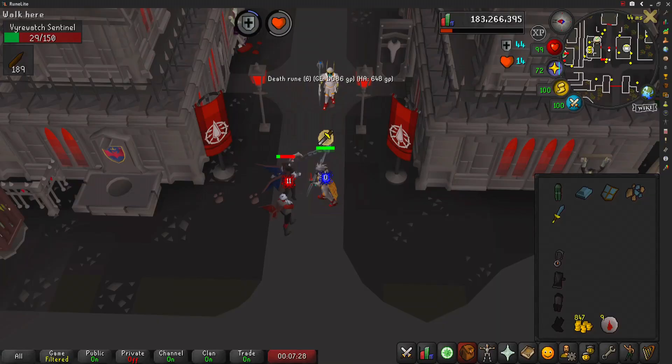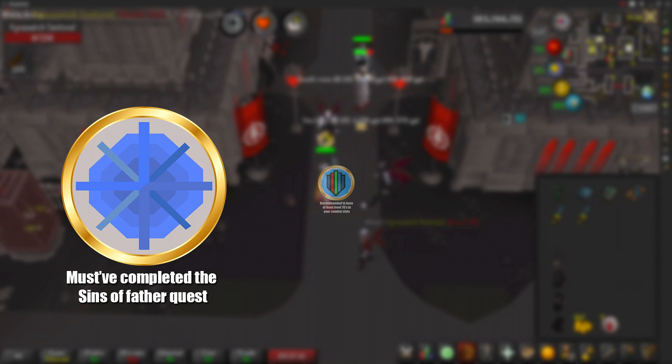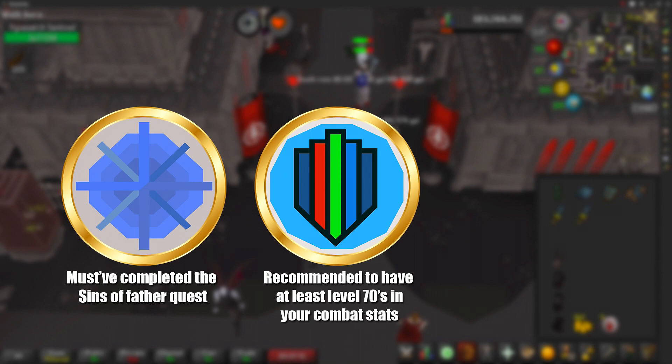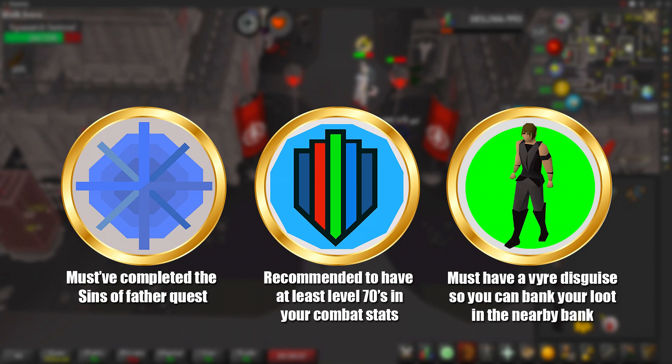The requirements to do this method are the following. The most important is to have completed the Sins of the Father quest so you can actually kill these Vyrewatch. For skill requirements, I recommend at least level 70s in your combat skills alongside level 43 Prayer so you can protect from Melee. For item requirements you'll want the Vyre Noble Disguise so you can use the bank deposit, which is very close to where we'll be killing the Vyrewatch Sentinels.